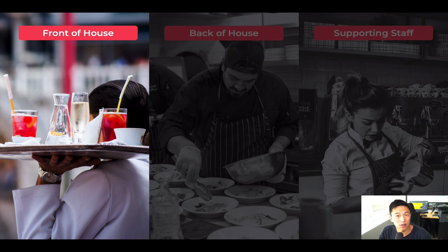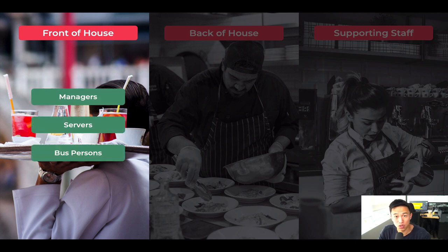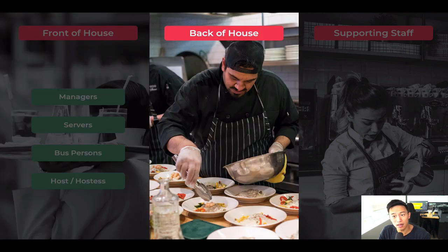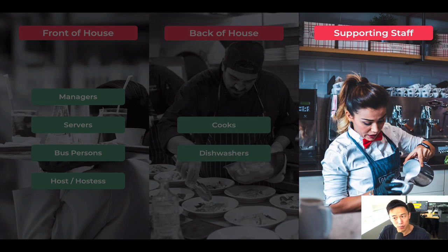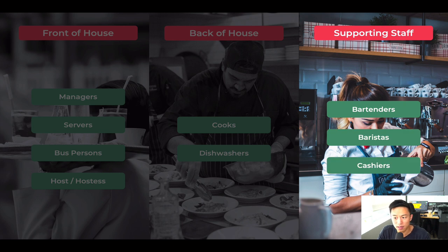First of all, there is front of the house: managers, servers, bus person, host and hostess. When we're thinking back of the house, there are cooks, dishwashers, and for bigger operations, there are head chef, sous chef, line cooks, and so on. Supporting staff includes bartenders, baristas, and cashiers — depending on the operations you run, you may or may not have these.